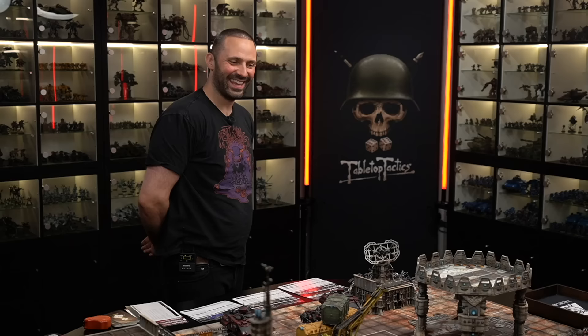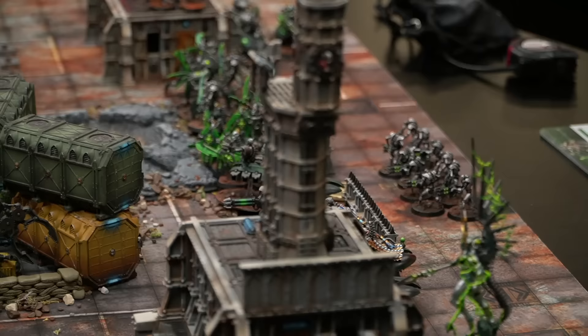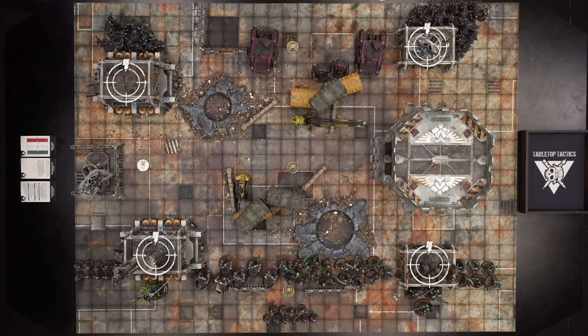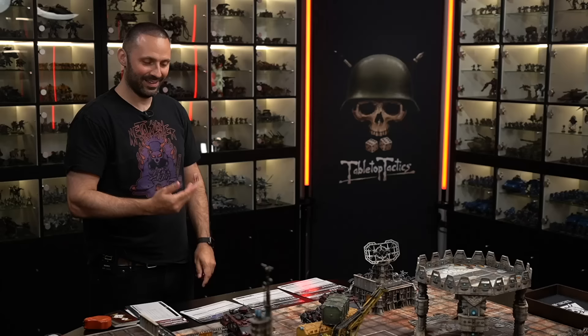Deployment is complete - there's a lot of metal death on the table. Lawrence notes the Necrons are far away and he'd like to kill their shooty stuff before they close. Neither player chose to deploy anything in reserve; Lawrence didn't want to risk rolling a one on his Inceptors' delayed reserve roll in turn two. The buildings count as obscuring ruins. Time to roll for first turn.